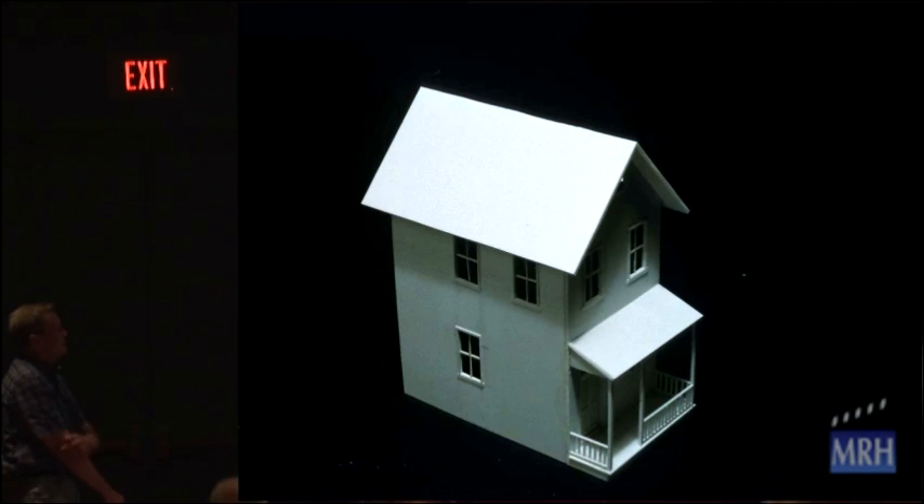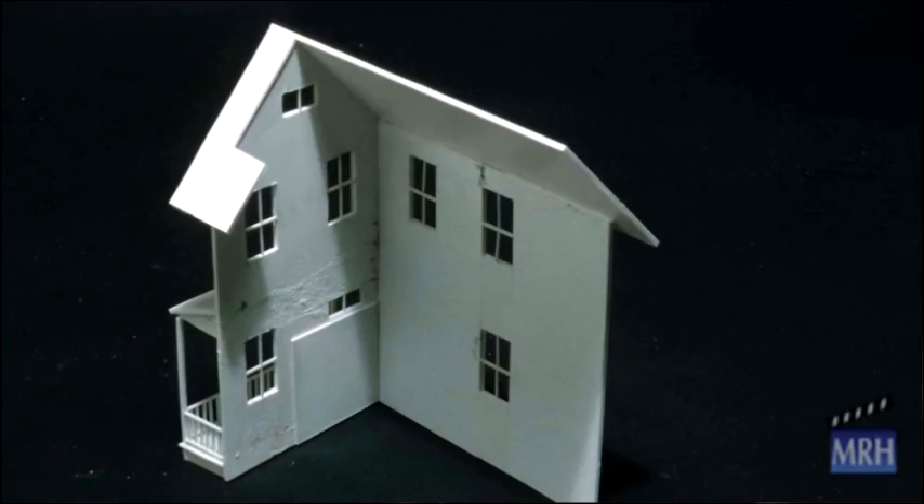I decided to make a styrene house myself and put it in the foreground. I made it two-over-two with the windows and even made a porch with it. I made my own railings because I thought Grant Line railings were much too large — and I was curious after I did it. I matched the Grant Line windows and they were exactly the same size as mine, so I could have saved myself the work. Anyway, this structure is going to be just beyond the very foreground buildings. It's only a two-sided structure.